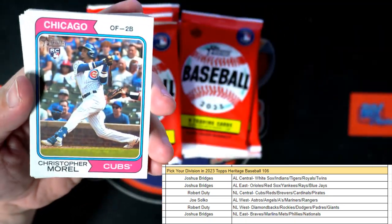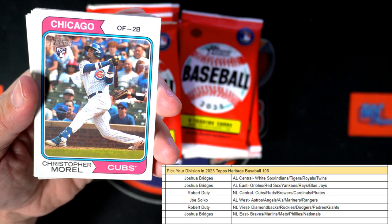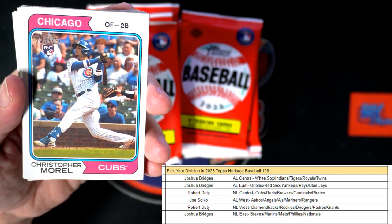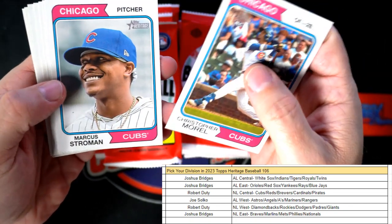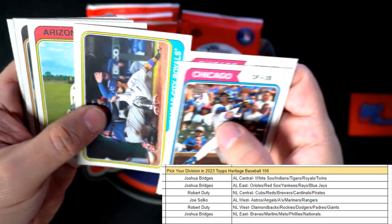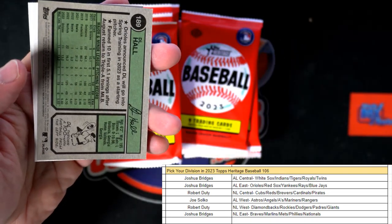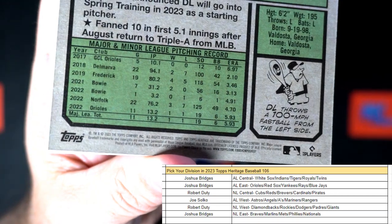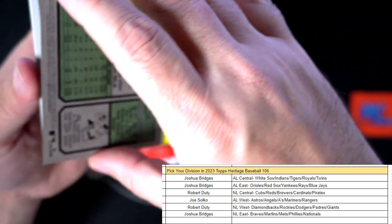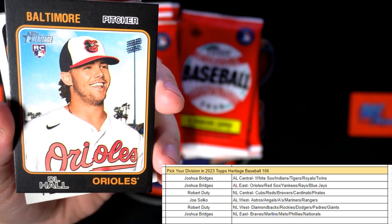There's a Christopher Morrell rookie card, Chicago Cubs, National League Central. Robert D., that one's coming out to you. Stroman. And here we go - maybe this is an image variation. It's a Black Border rookie - D.L. Hall, Orioles, American League East. Josh B., that's a good one coming out to you.